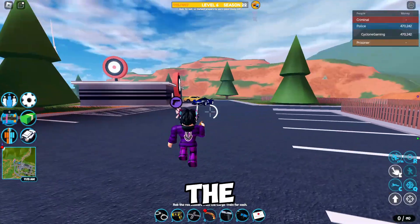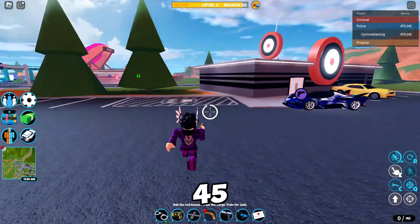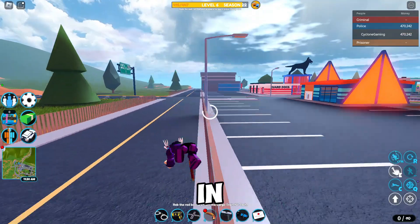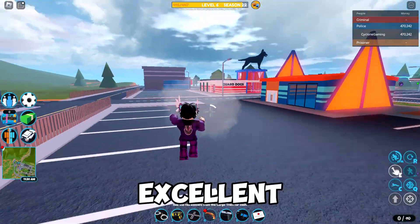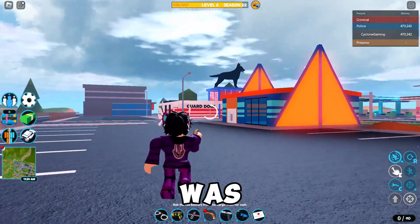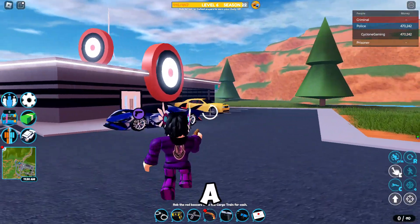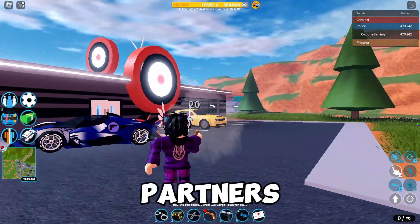Finally, we have the flip lock. This classic weapon deals a hefty 45 damage per shot, making it one of the most powerful single-shot weapons in the game. Its accuracy is excellent, but it does have a slow reload time and holds only one shot at a time, so you need to make each shot count. If you do, the flip lock can be a game changer, especially in close quarters combat.